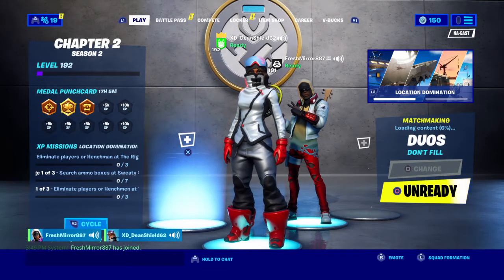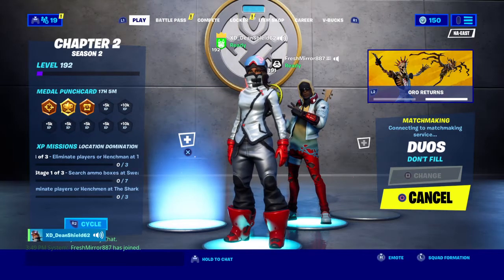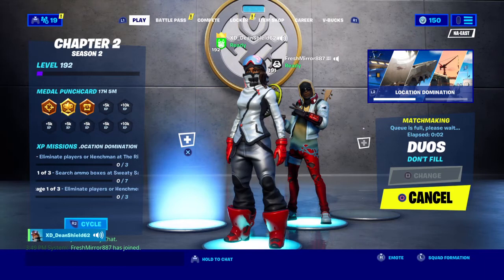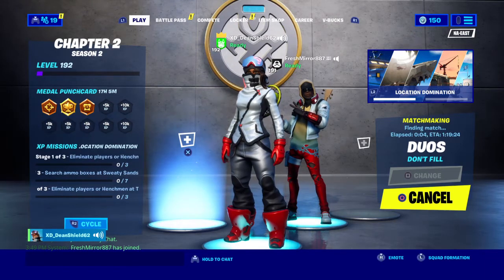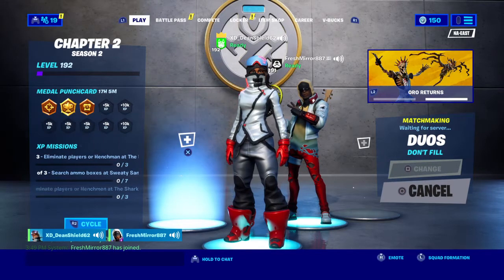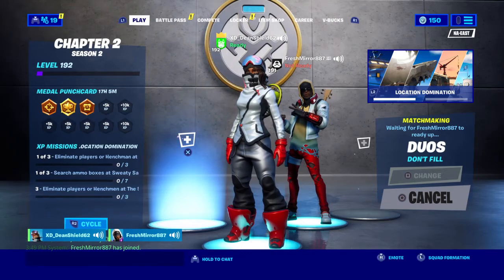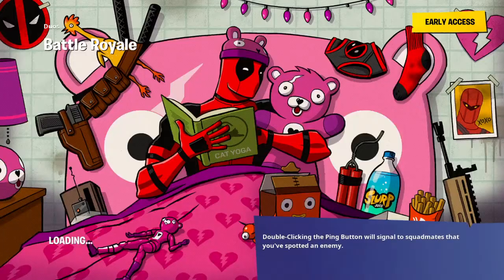Hey guys, welcome back to another video! Today we're doing the random everything challenge with Hayden. We're putting everything on random — whatever color comes up, that can be the only rarity color of gun, and it has to be in that specific slot. We have one freebie because all contrails are blue, so we got a freebie. The gun has to be in the far right slot; heals do not count so we can put them anywhere.